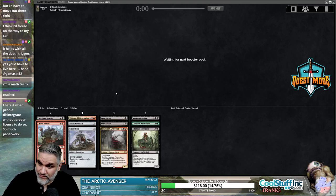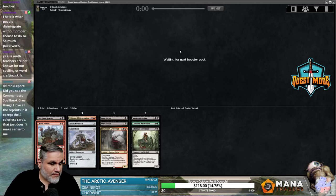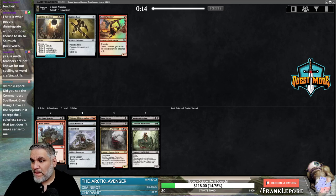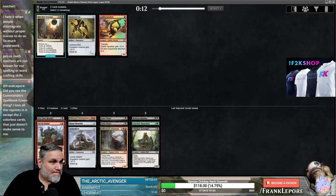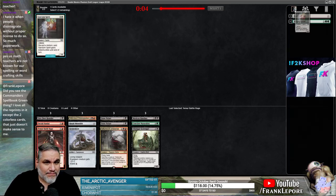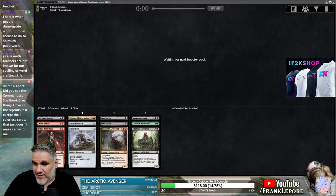Did you see the Commander's Collection Green thing? I love all the reprints except the two colorless cards — they just don't make sense to me. Can you link to it? Just take Darksteel Axe. Nearing Battle Rage came back, I don't hate it. Thanks, I hate it.